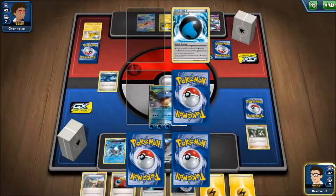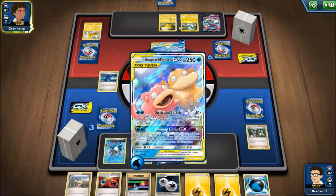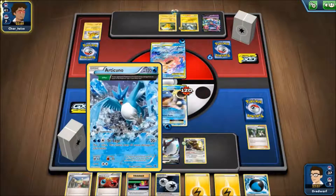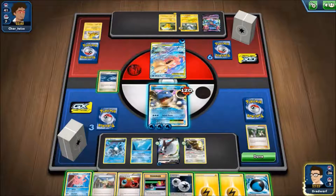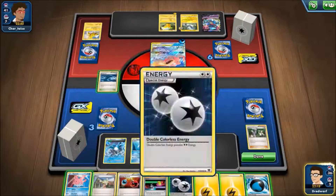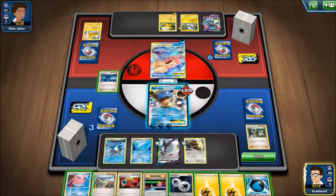Here's the big boy — 250 HP. I get two prize cards for taking it out. Now if I was a risking man, I'd swap out my Articuno and try to deal the last blow with him, because then I get to take an extra prize card on top — so I'd take three for taking out that Slowpoke.